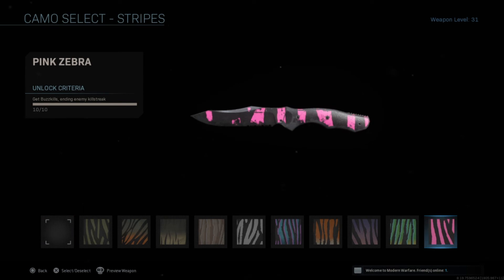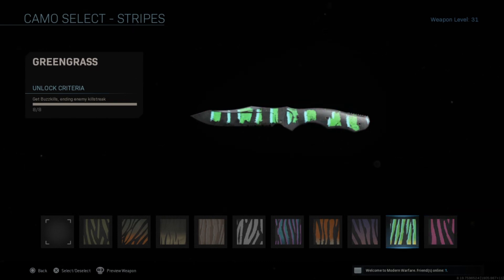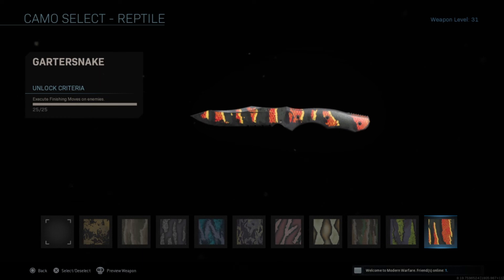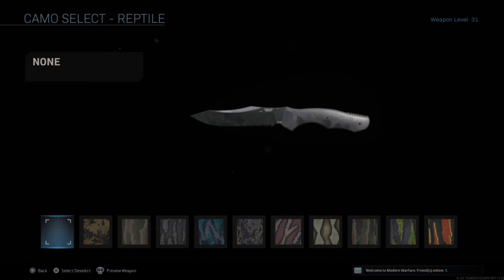Stripes — you have to get 10 boss kills. Getting boss kills is really easy. You just have to kill someone who is on a streak, and almost all the time someone is on a streak, so just play normally and you will get it. Reptile — you have to get 25 executions. For me, this challenge was bugged — I just killed enemies and it counted as executions. But if it doesn't work for you, I have a video on how to unlock Reuger the Operator where you can learn how to do execution moves.